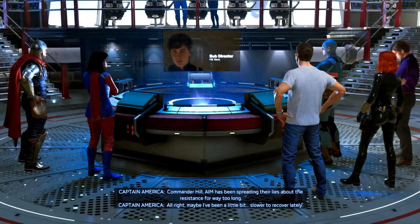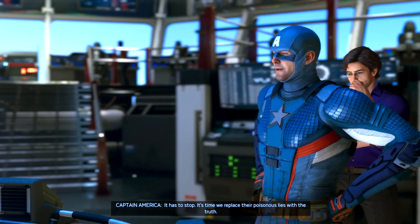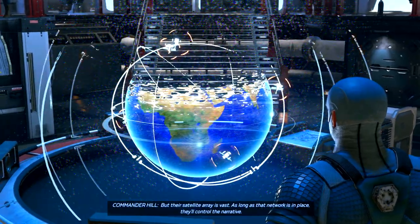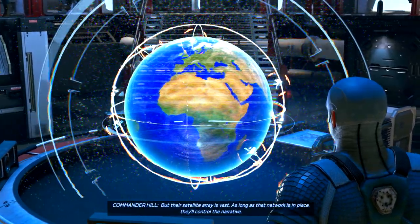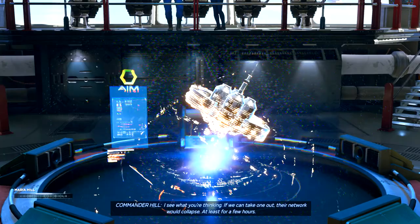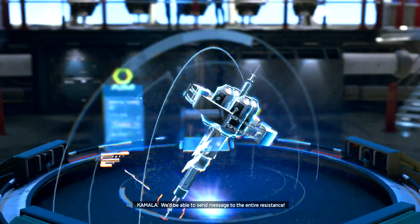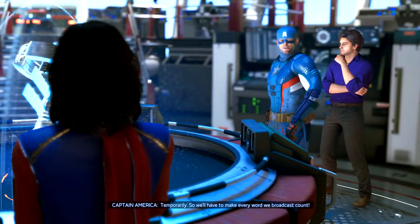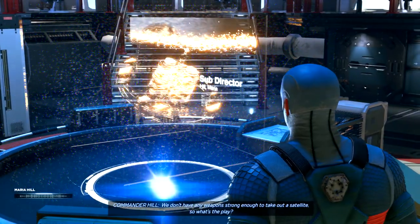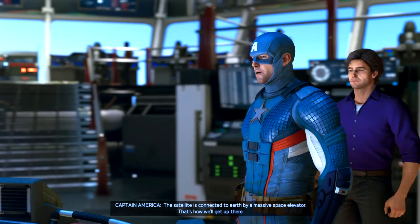In-game dialogue: 'Spreading their lies about the resistance for way too long — it has to stop. It's time we replace their poisonous lies with the truth. But their satellite array is vast; as long as that network is in place they'll control the narrative. JARVIS has identified several AIM satellite hubs that control their communications.' 'If we can take one out, their network would collapse, at least for a few hours — we'd be able to send messages to the entire resistance temporarily.' 'We don't have any weapons strong enough to take out a satellite, so what's the play?' 'The satellite is connected to Earth by a massive space elevator — that's how we'll get up there.'